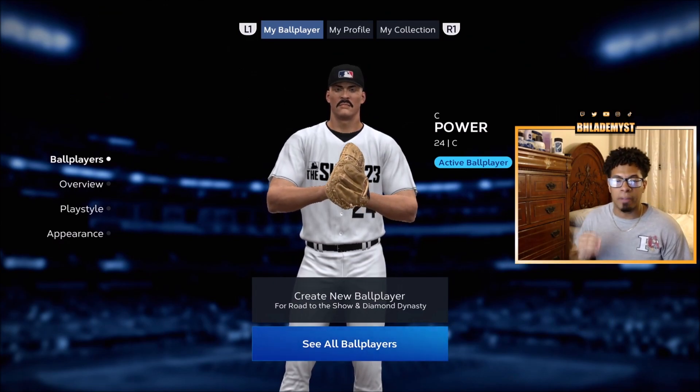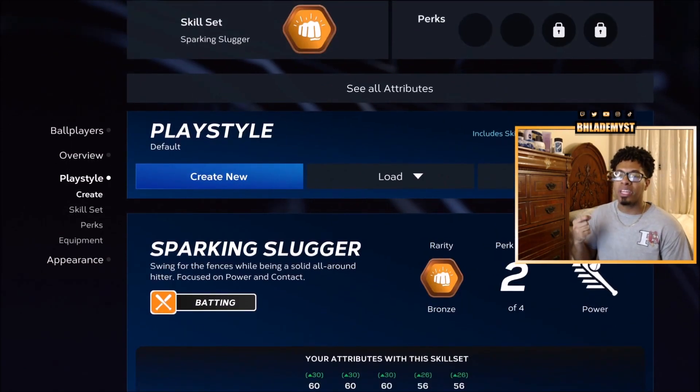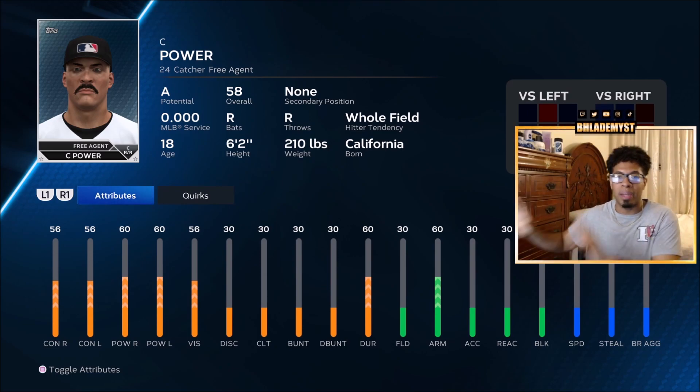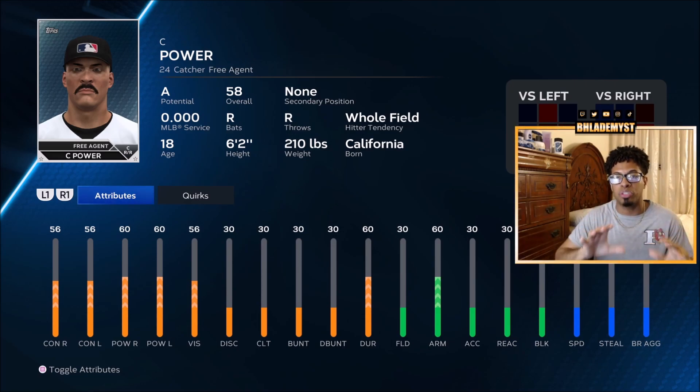The second best archetype for a position player is the power archetype, and in particular you're going to want the Spark and Slugger skill set. Keep in mind that base attributes are completely different from the contact archetype. Base attributes start at whatever level you see, depending on your skill set, and you can raise them 20 skill points through Road to the Show. With equipment and perks they go even higher, but equipment changes won't show on this screen — you'd need to go into an actual game to see those changes. Perks, however, will show in this screen with a parenthetical plus amount.